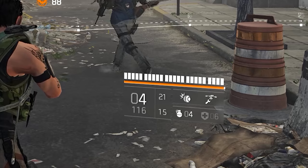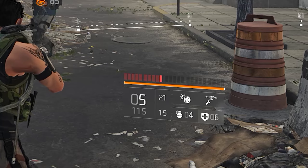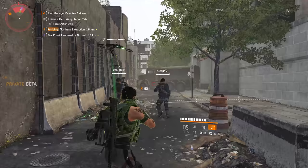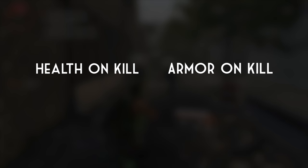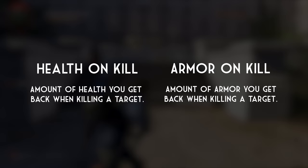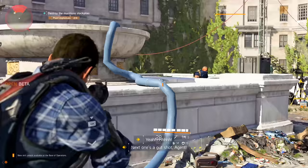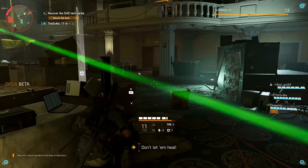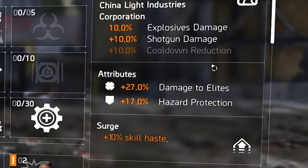Armor and health are very straightforward. The armor is the white bar above your health bar, and the health bar is the orange bar underneath it. To damage your health, enemies first have to deplete the armor bar; once health is depleted, you die. We also have armor on kill and health on kill — if you spec into those, killing a target grants you back a percentage of your armor or health. These stats work best when playing solo, because they only proc if you get the finishing blow. If a teammate steals the kill, you won't receive the benefit.